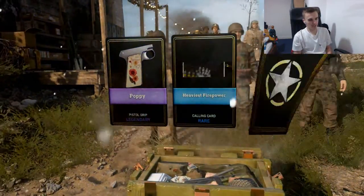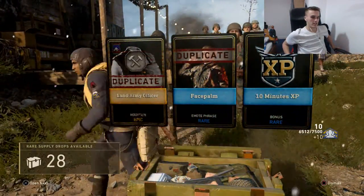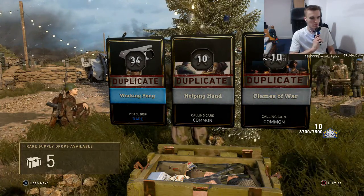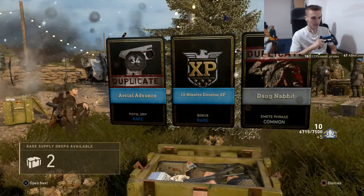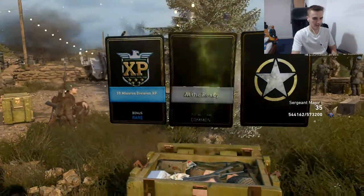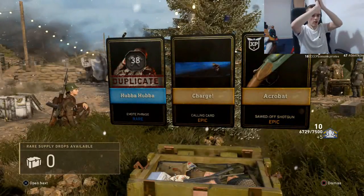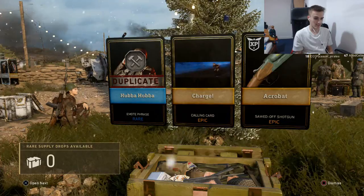I'm very happy with this supply drop opening. Epic — it's a duplicate. Don't do us like this. We are down to the last five on the rare supply drop, so we're going to watch them all. Everyone's opening supply drops now, I can hear it all around me. Two epics to end it off — the Sword shotgun and the epic calling card charge. I was waiting to get that for so long.